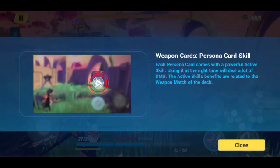All right — weapon cards, persona card skill. Each persona card skill comes with a powerful active skill. Using it at the right time will deal a lot of damage. The active skill's benefits are related to the weapon match of the deck.